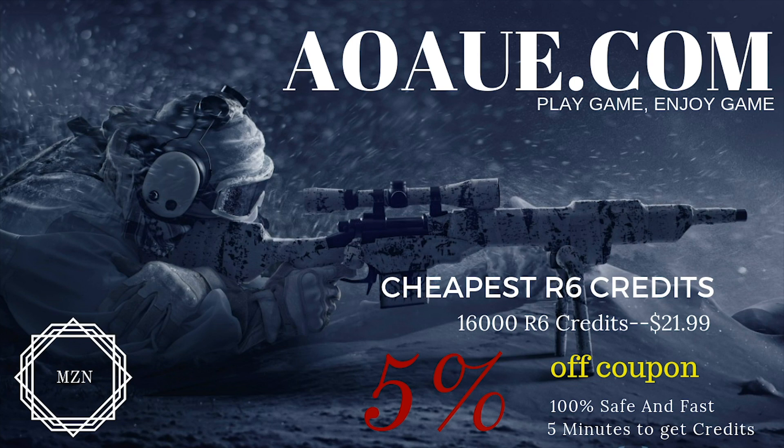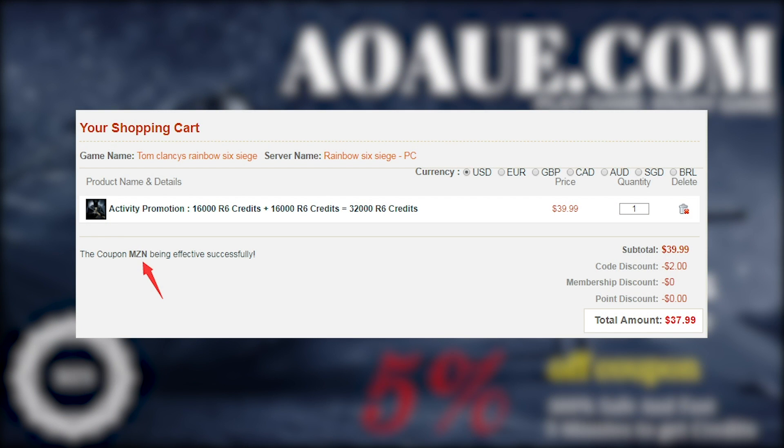Before the video starts, make sure to go check out AOAUE.com where you can get discounts on R6 credits and stuff like that. Make sure to use code MZN for a 5% discount. But let's get into the video.